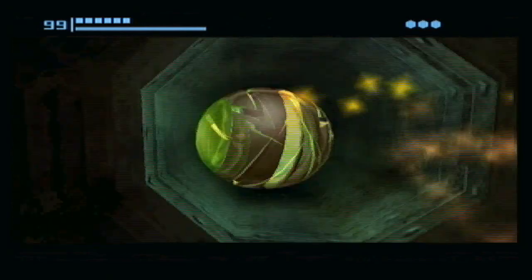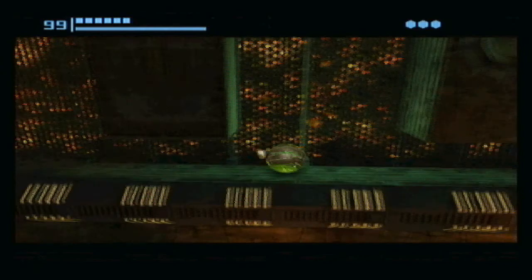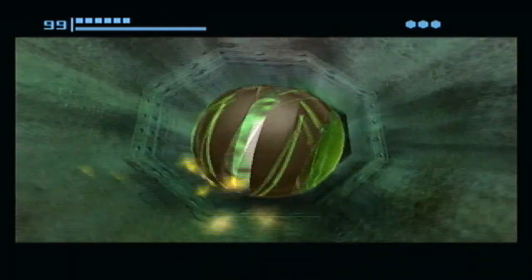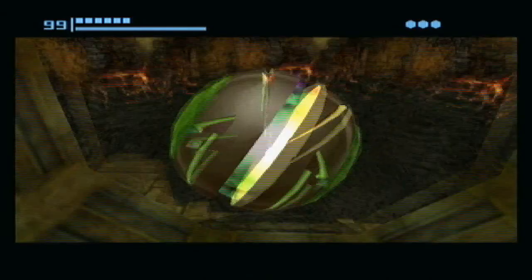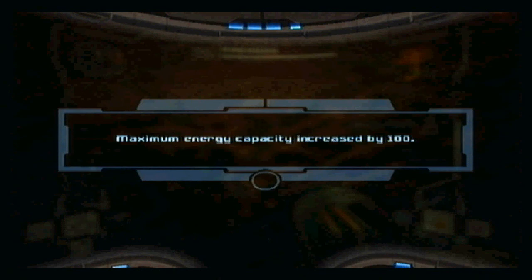So we're in new territory here. I don't think there's anything... wait, is there anything in here? I'm pretty sure there is. There might be a missile pack or something in this room — oh wow, that's an energy tank! That's actually a really easy energy tank to pick up.